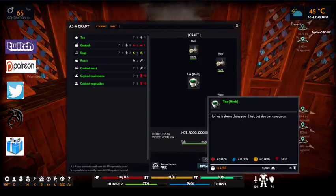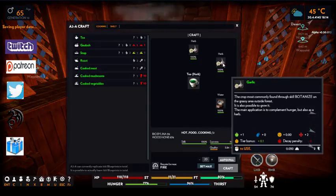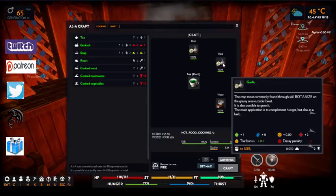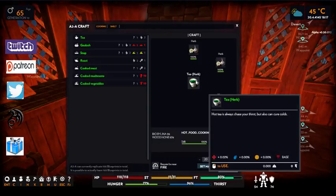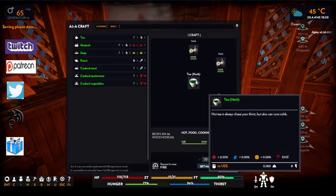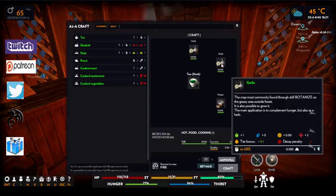Your green tea is going to give you a plus 0.02 percent. The garlic is plus two, so combined they give you a plus four. When you add the plus 0.02 percent on top, you get a little bit more. It also scales with your skills — the better your skills, the better the result.